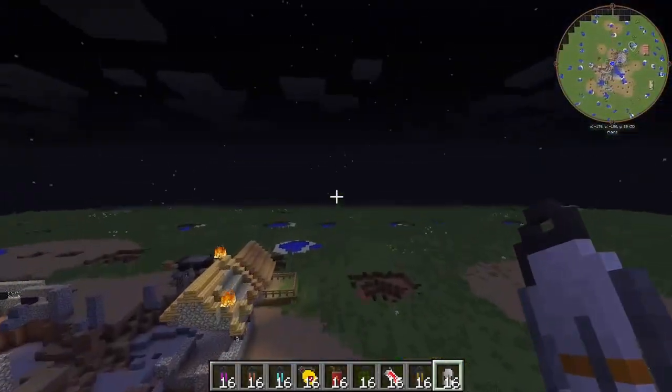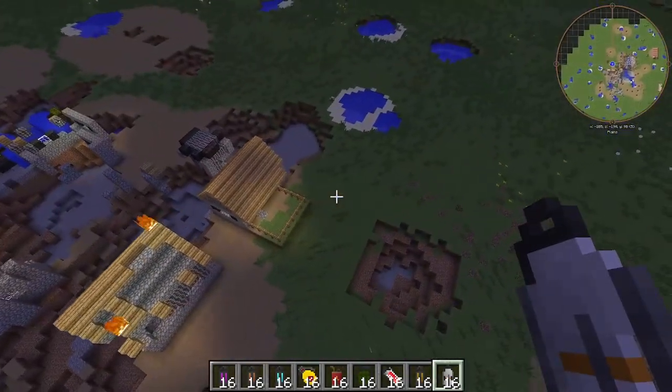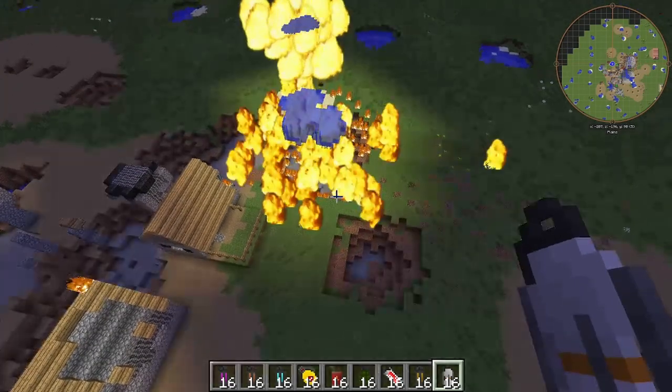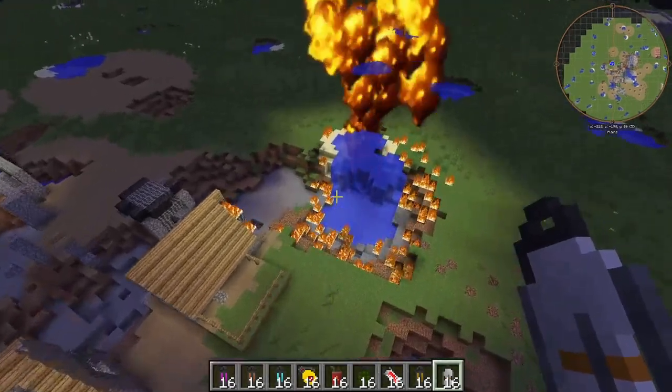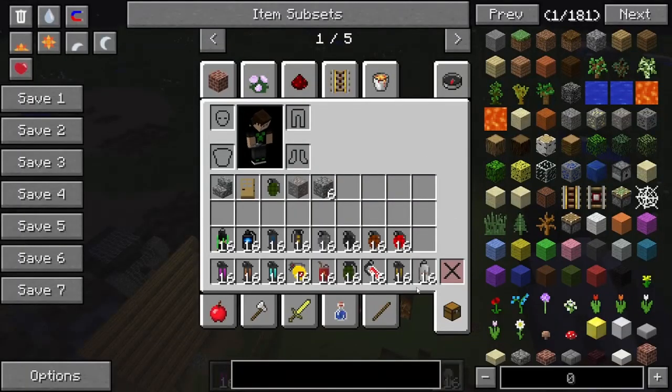Next we have the Nuker grenade here. Going to go ahead and throw that there — I think it has a seven-second fuse. I love the blast radius that that has, like the little Y shape, which I'm gonna call it.